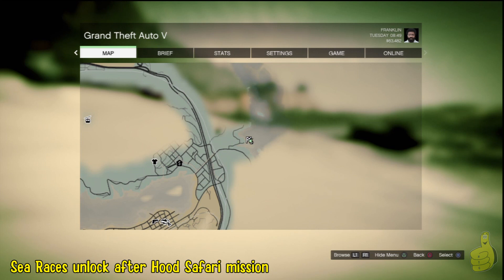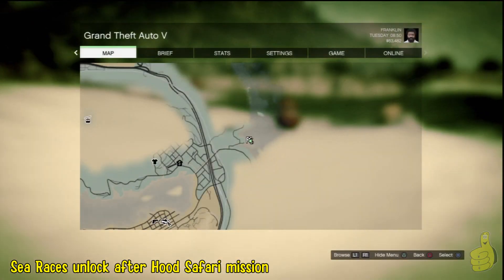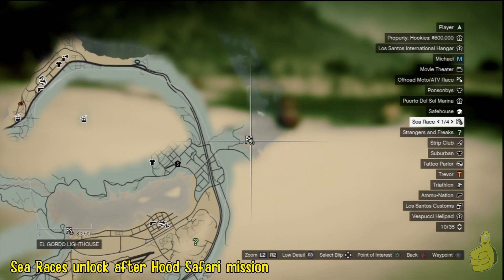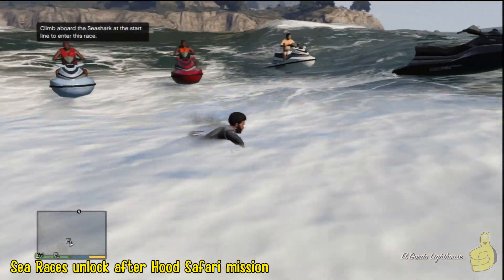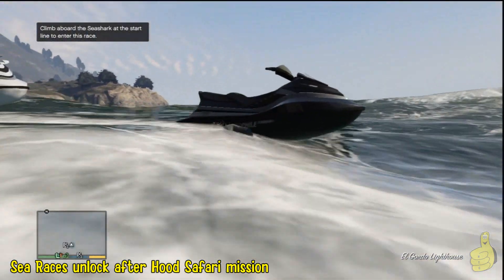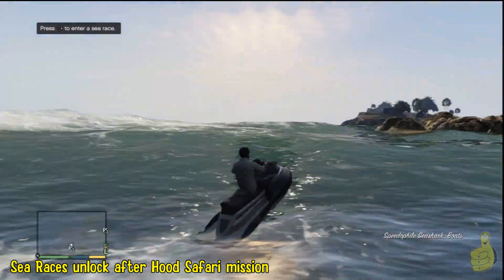This is going to take place a fair amount into the story. You might be able to do it sooner, but just for namesake, you're going to want to complete the Hood Safari Mission. Once you do that, it'll open up — there's a little scene where you get on some jet skis, and once you complete that scene, you actually unlock the sea races.